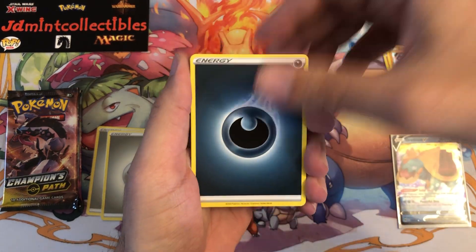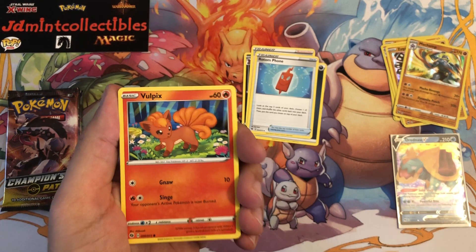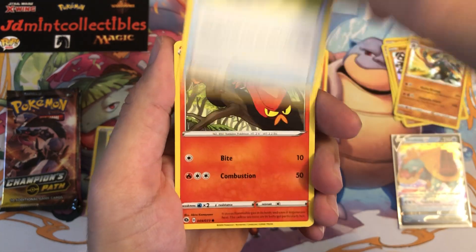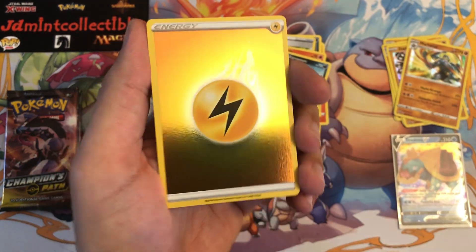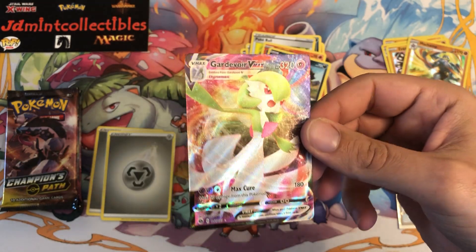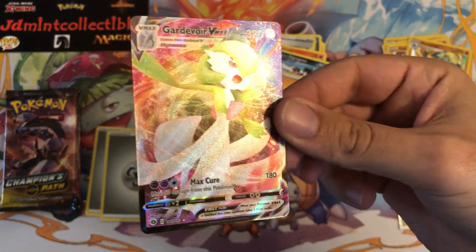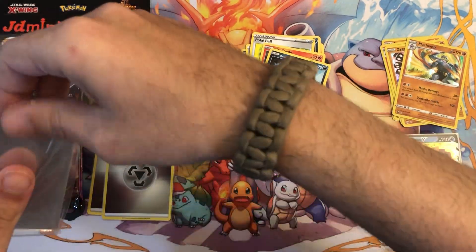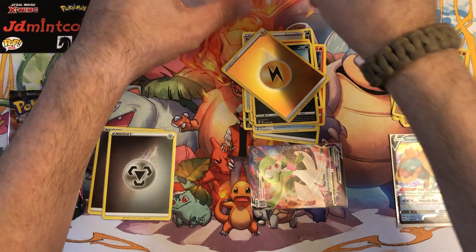Four to the front and the flip. We have Arbok, Hop, that Rotom Phone — I'm so tired of Rotom, Pokemon Company please stop printing Rotom — Zigzagoon, and another reverse energy, the Lightning Energy — looks like a gold card itself. And behind that — oh very nice, let's go! This is one I was missing: Gardevoir VMAX! I love the shine on it and all the different lines and textures. Absolutely gorgeous.